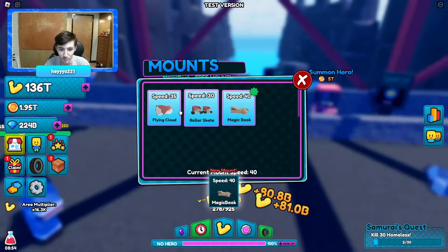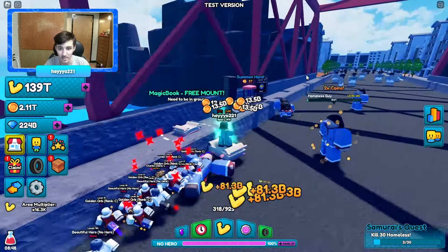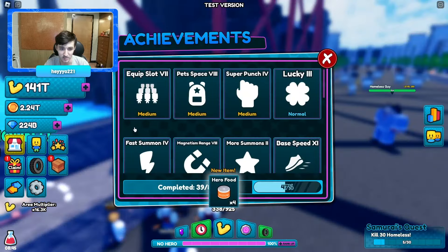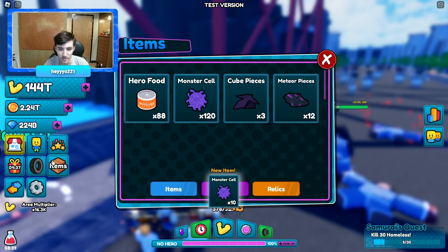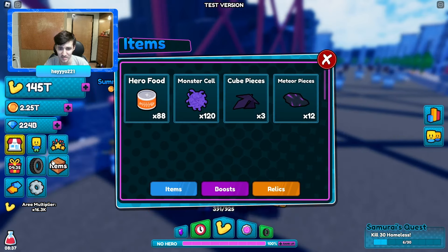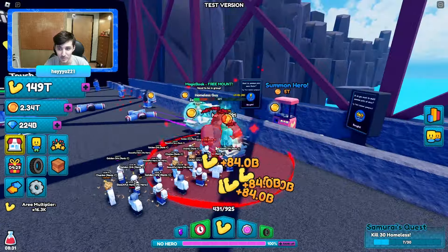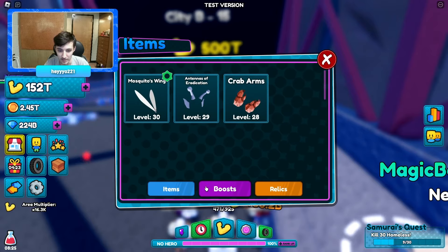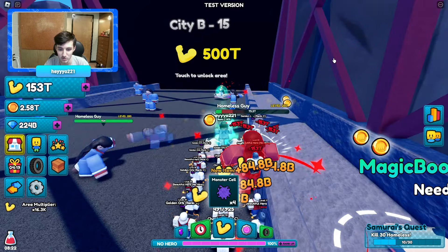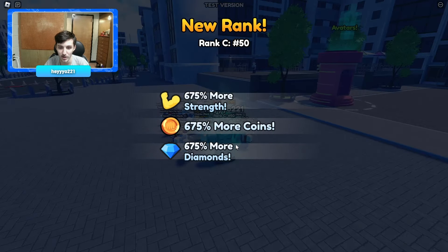We have a new mount — it's 40, there we go, magic book. We can also use flame monster cells. We can rebirth now; let me first put on this relic, and while rebirthing might as well use it too. We also put on a new avatar which is a 2.5 multiplier.